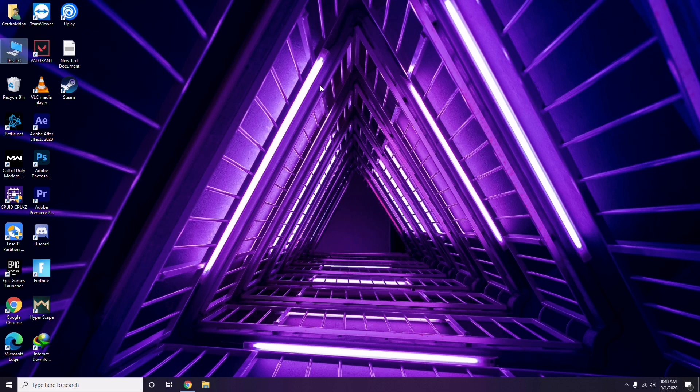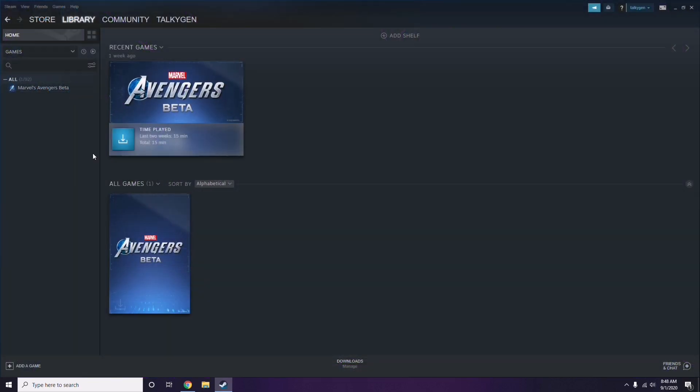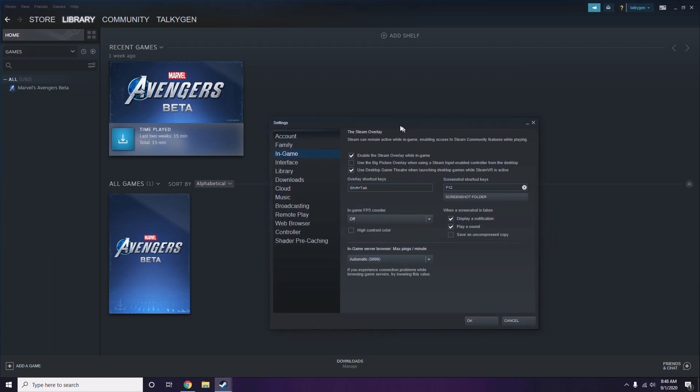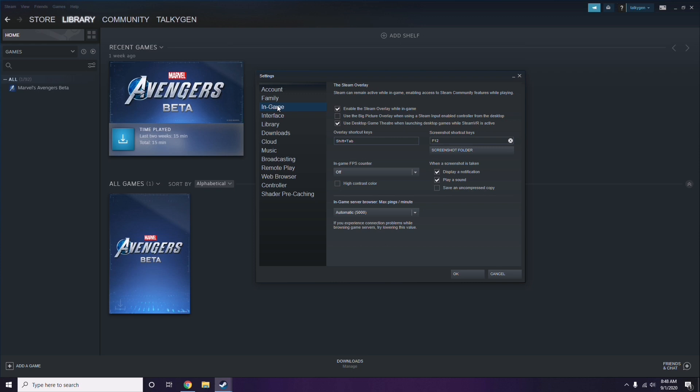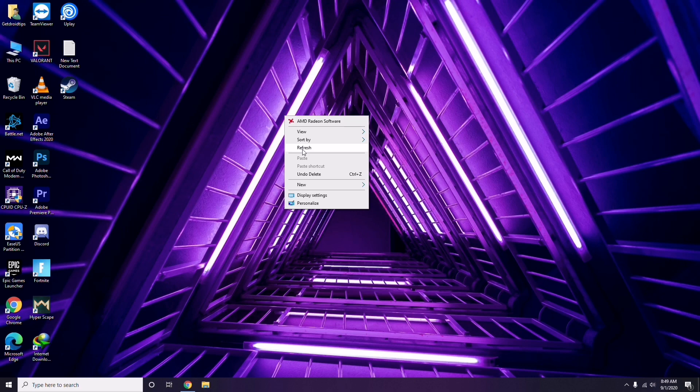Next is about disabling the Steam overlay from the Steam app. Click on Steam, go to Settings, then go to the In-Game option. From here, uncheck — that is, disable — the Steam overlay while in-game. Then click OK.